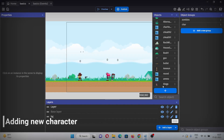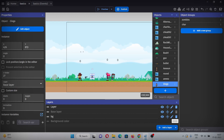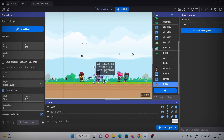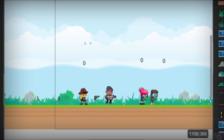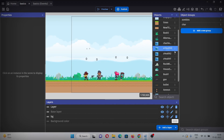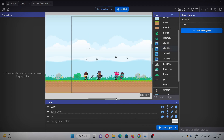First we'll add another character. I got this character named Diego from the asset store. Now let's add him to the scene and resize him. I'll also duplicate this text object to display the health of this new character — let's call it Health Number 2. Now let's quickly make this character working.